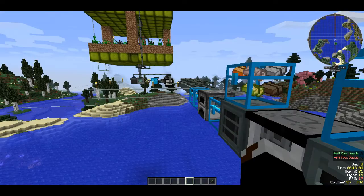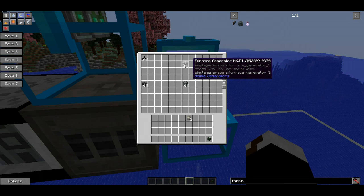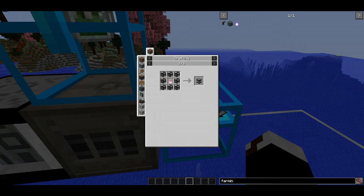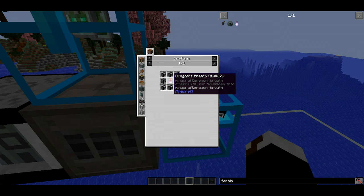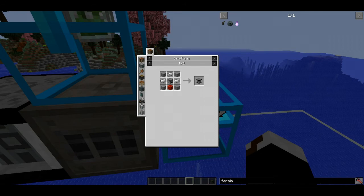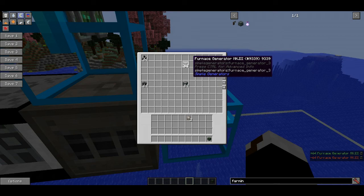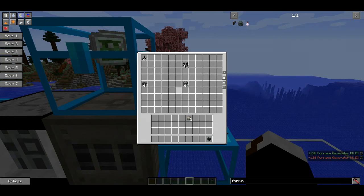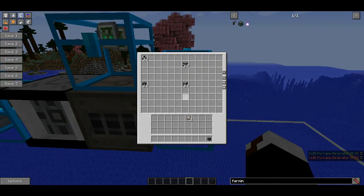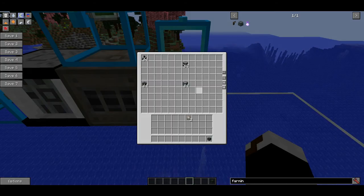You can use any type of furnace generator in this design. There are three tiers - the higher the tier, the quicker they'll generate energy. I would suggest tier three, although it's expensive: you need a furnace generator Mk2 surrounded by dragon's breath, which is obtained from the ender dragon. To get an Mk2, wrap Mk1s around dragon's breath. Alternatively, a stack of furnace generators is probably equivalent to one Mk3, so if you just want to build this early on, just make a stack and put loads down with loads of conduits.